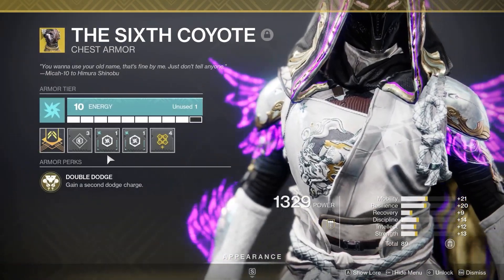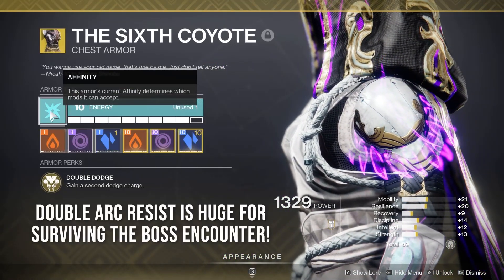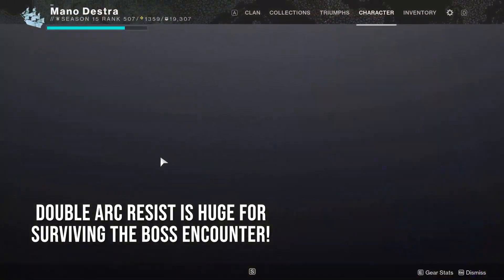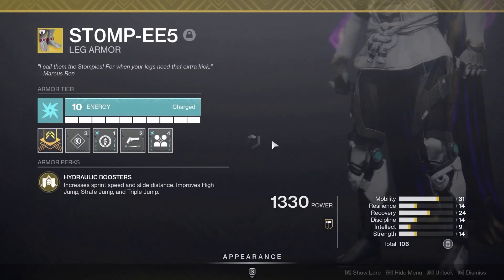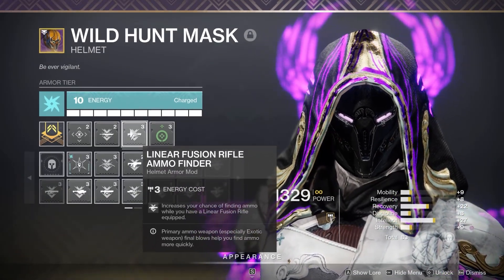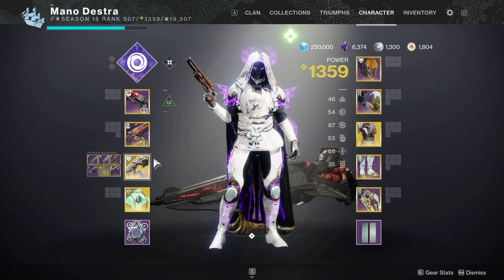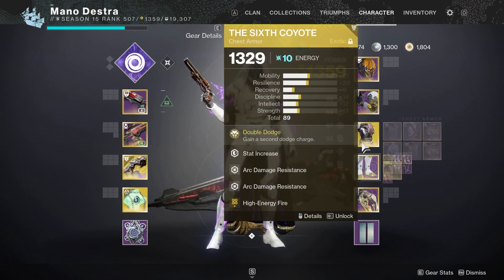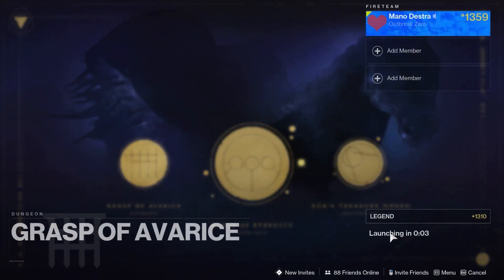Let's talk armor. For my hunter, I'm going to be using an arc-based Six Coyotes, which will give me a second dodge charge — really strong. Double arc resist is huge if you want to stay alive, especially for the boss phase, because there's so much arc in the final boss encounter. Stompies is going to be helpful in any sections where you're jumping and platforming. Linear Fusion Rifle Ammo Finder is also strong because you'll be getting a ton of heavy ammo to feed your Sleeper Simulant and Cartesian Coordinate. Linear Fusion Rifle Scavenger, Charge With Light mods, and anything else you feel comfortable with are all solid additions — these are just recommendations.